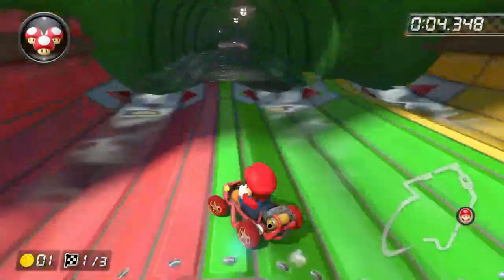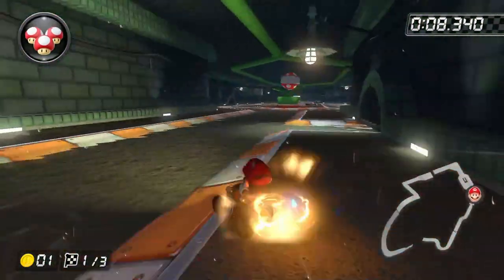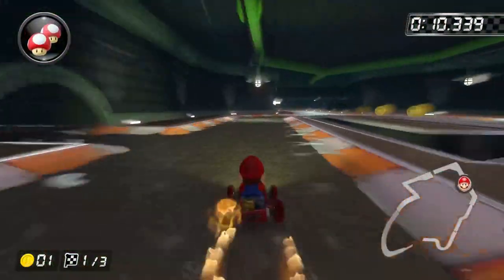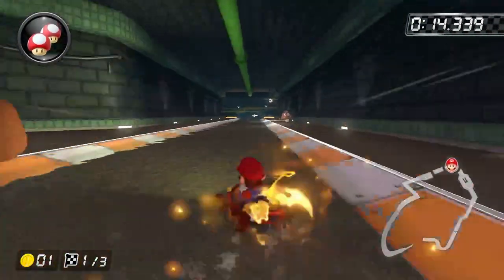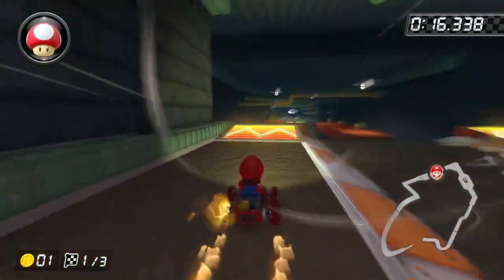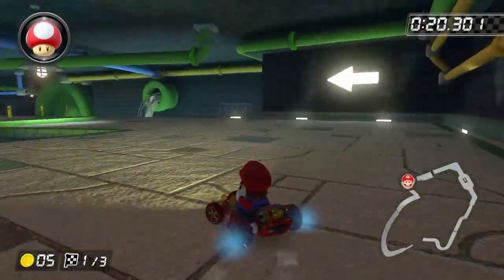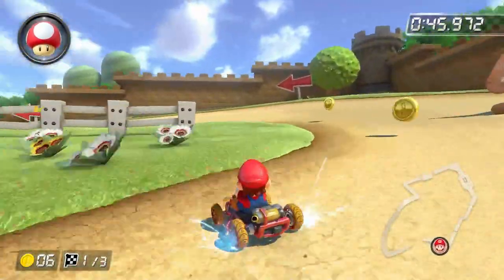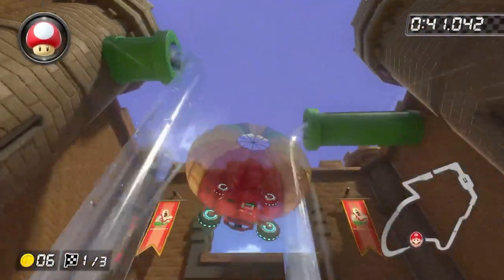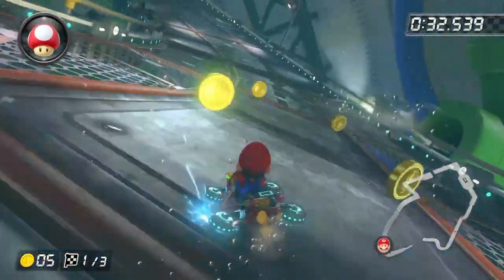At number 10 we have Piranha Plant Slide. Originally from Mario Kart 7 on the 3DS, this track gives off a unique underground atmosphere taking you to what looks like sewers. This gives off the idea that the pipes in Super Mario games go through a sewer system before transporting the Mario Brothers to their next location. What makes this track even cooler is that it has an overworld section that takes place inside a castle, and there are even pipes getting rid of dirty water from the side of the castle for more detail. This is definitely a fun track to play on.